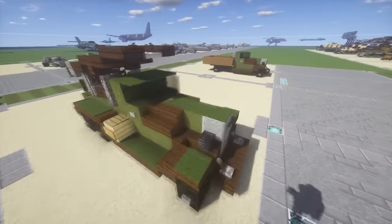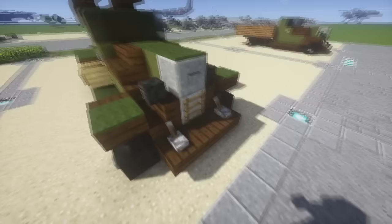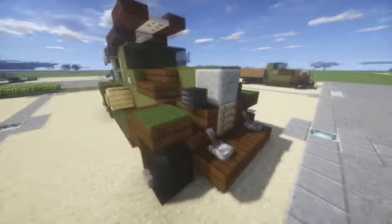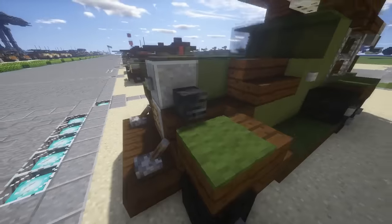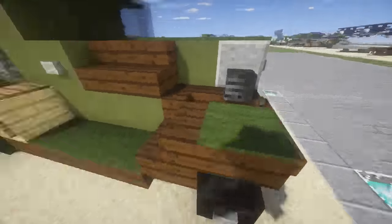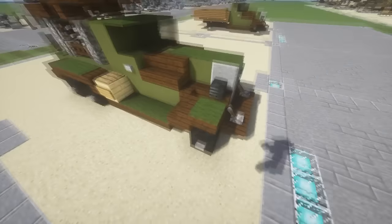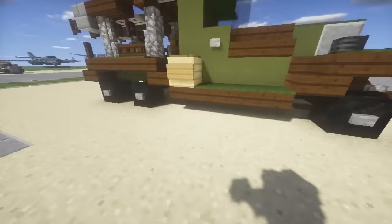Starting at the front of the truck — you've got the front bumper, the radiator, and a little button for detailing, maybe like a manufacturer's symbol. On either side, wither skeleton skulls represent the front headlights, which came out really nice. On the side, you have the fenders that roll back — I love the classic style of these trucks, the way the fenders wrap around.